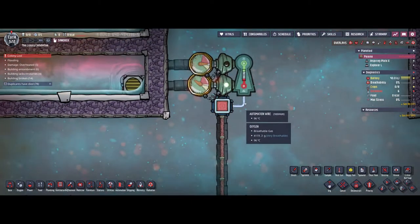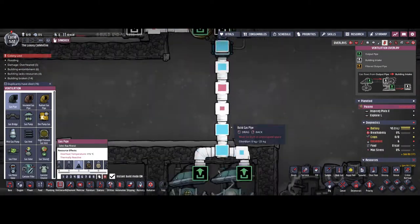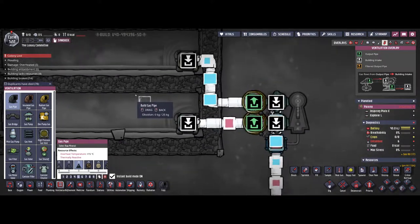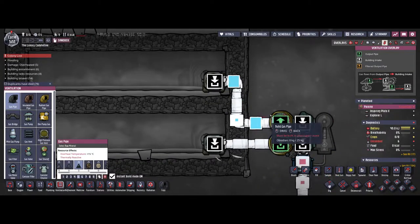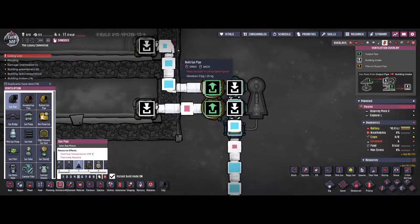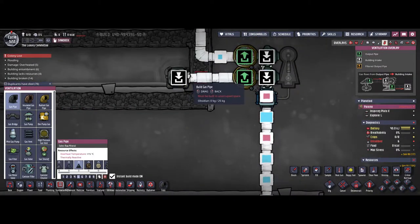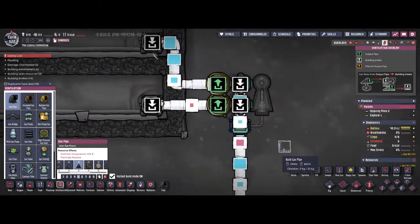This is a very clean and stable method to filter gases. Even if your input backs up because not all the gases could be filtered at the same time, the entire system will simply stop — so no incorrect filtering occurs. The only issue is that if one output is blocked, for instance if you can't consume all the oxygen, that output will back up and no hydrogen will be received either, causing the entire system to stop.